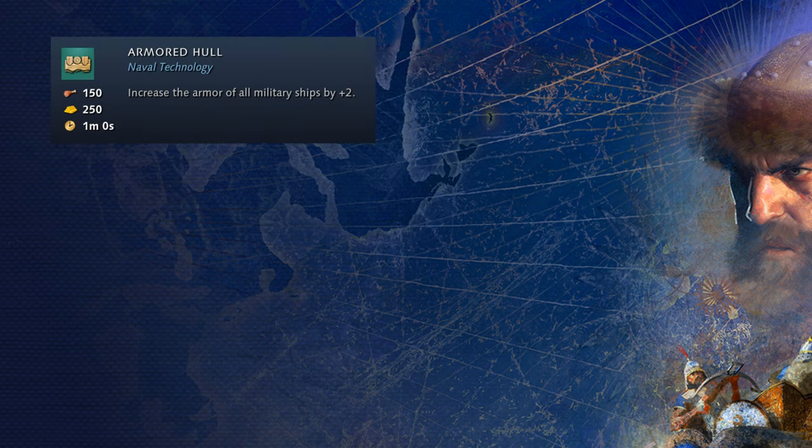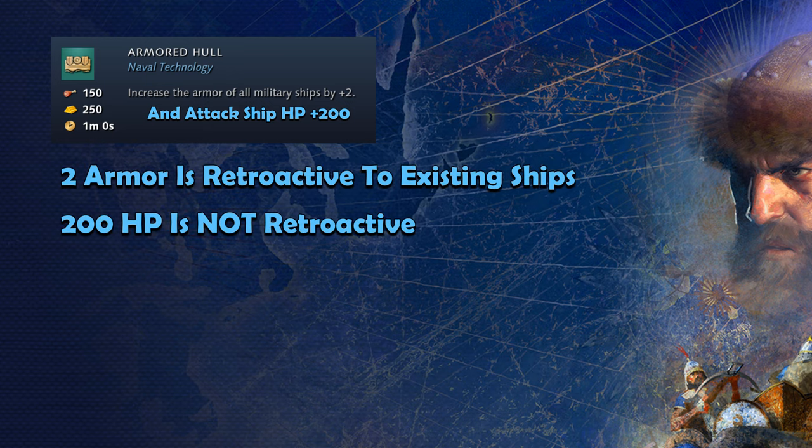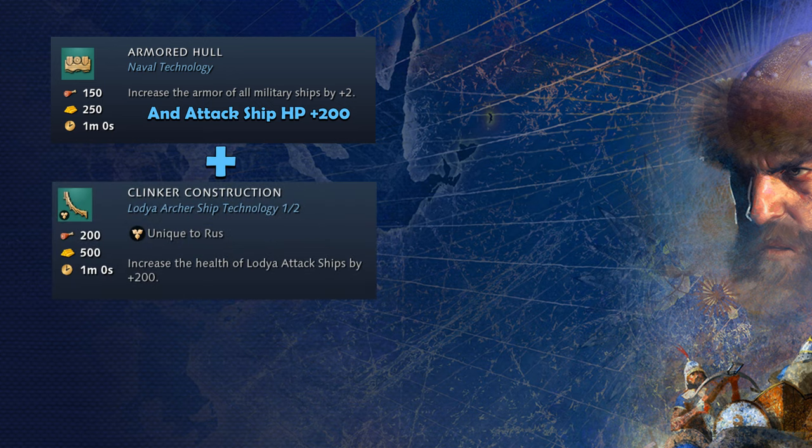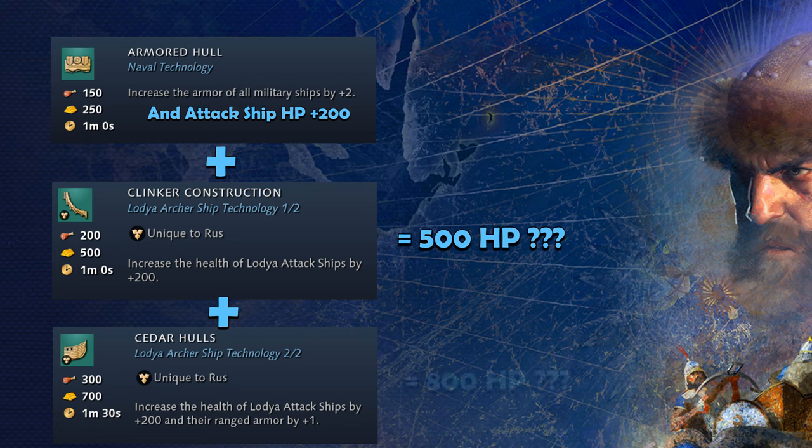This is where the mechanics start to get tricky, and it is impossible to know for sure what is a bug and what is intentional from here on out. The Castle Age technology Armored Hull grants 2 armor to all military ships. However, there is a hidden bonus for the Rus where it also grants 200 hit points to Lodya attack ships. The 2 armor is granted retroactively to all military ships, however the bonus 200 hit points are only applied to newly created attack ships after the research has completed. But that's not the only hidden bonus. If you have both Armored Hull and Clinker Construction, yet another 100 hit points will magically materialize for a combined increase of 500 hit points. This happens again if you have Armored Hull and Cedar Holes — yet another 100 hit points will magically materialize. At that point, Armored Hull with Clinker Construction and Cedar Holes will give you a total of 800 extra hit points on your Lodya attack ships.